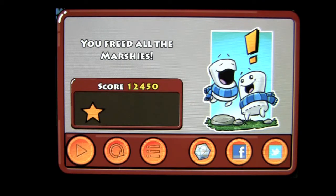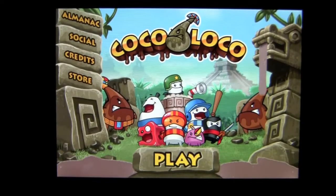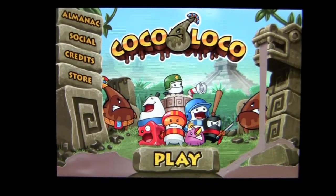One star — definitely room for improvement. Crystal enabled. You can share with Facebook and Twitter as well. Let's go ahead and go back to the menu. Once at the main screen, you can see their social features, the credits, and the store. The store will take you out to look at other Chillingo games.